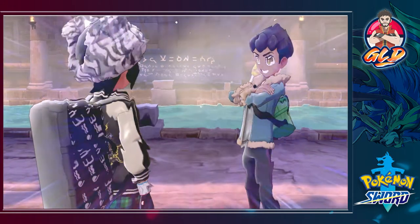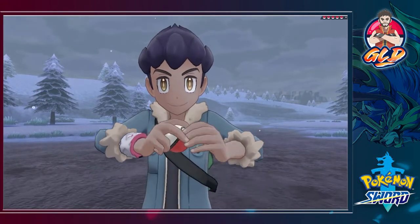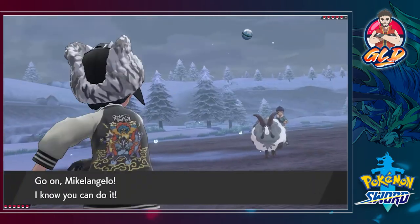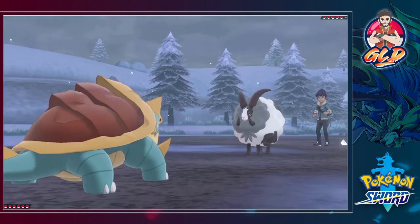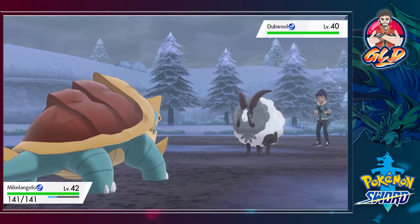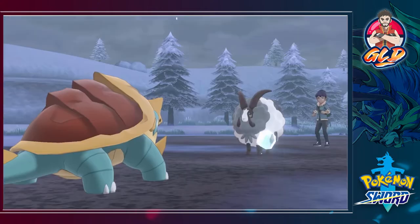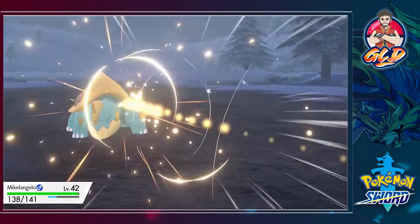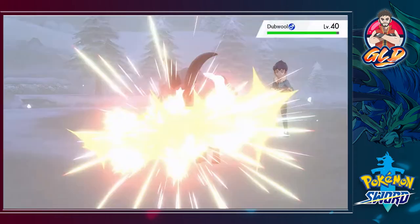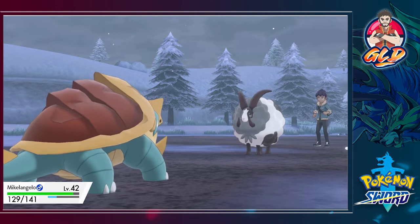Here is trainer Hop again, ready to get the snot beat out of him. He comes out with his Dubwool — his starter Pokemon. It is hailing, which might hurt us a little, but let's go ahead and use Jaw Lock. This will actually do something and that won't do anything to us. Here goes Jaw Lock — the Pokemon cannot run away.